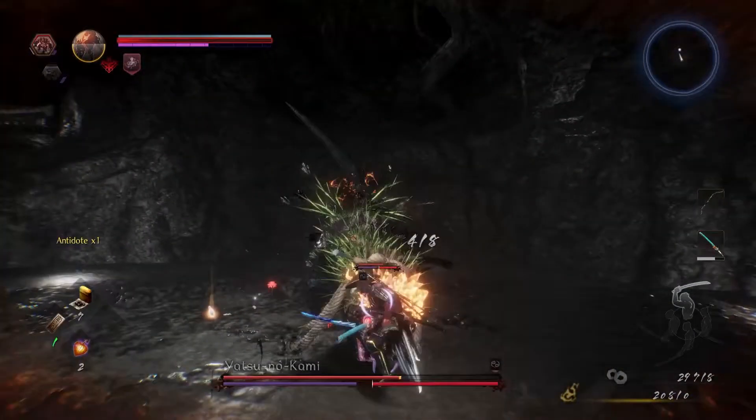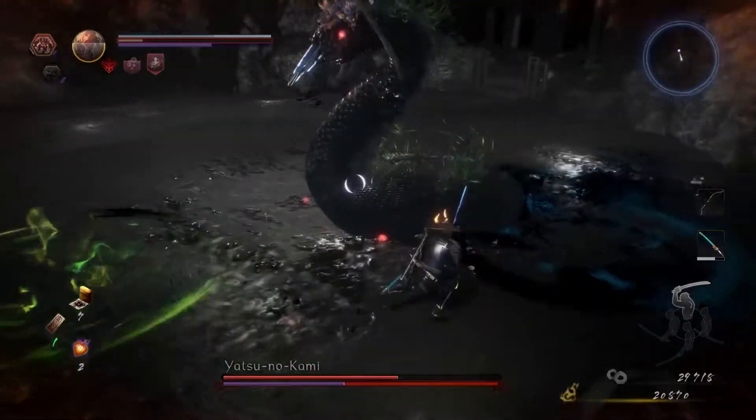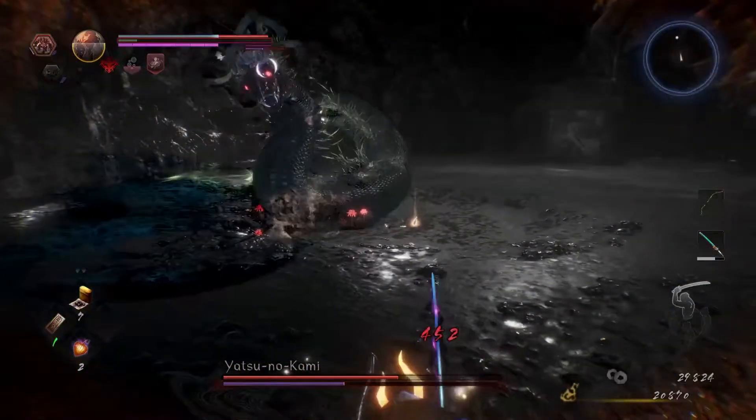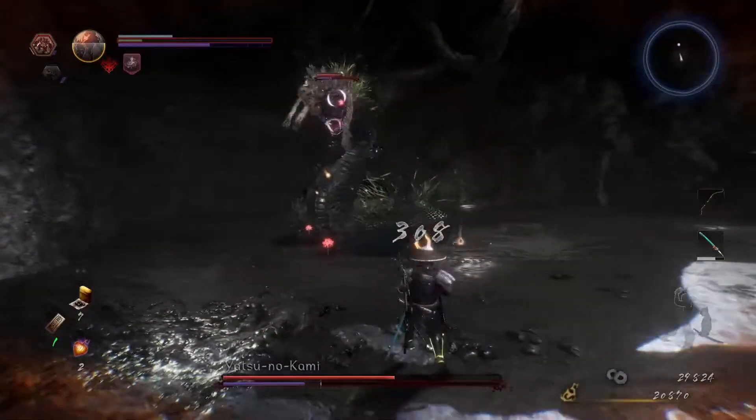Just like his snakes, Yatsunokami can create poison pools that will stay on the ground for about 15 seconds. Attacking the large crystal on Yatsunokami's head will stagger him and do a large amount of ki damage.